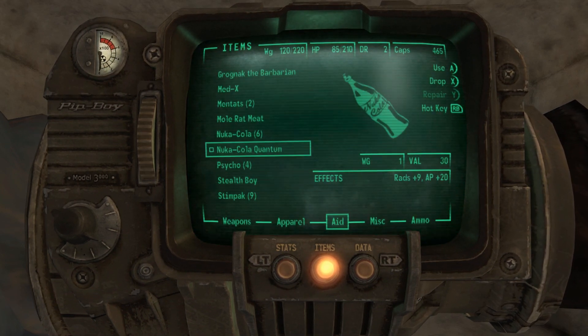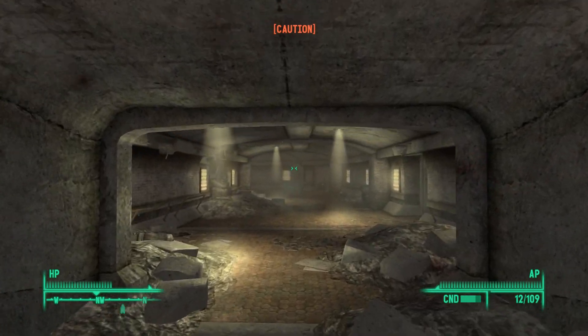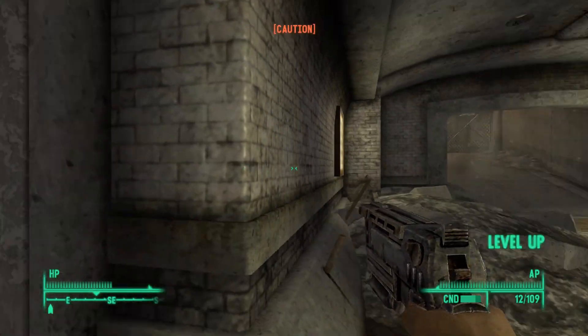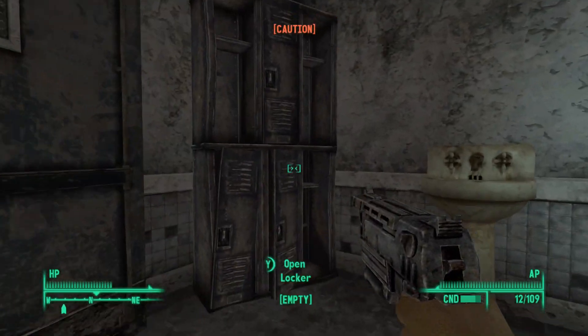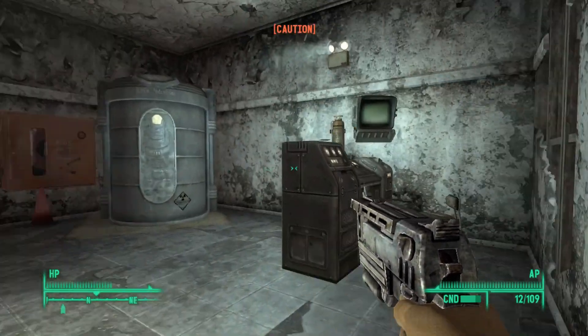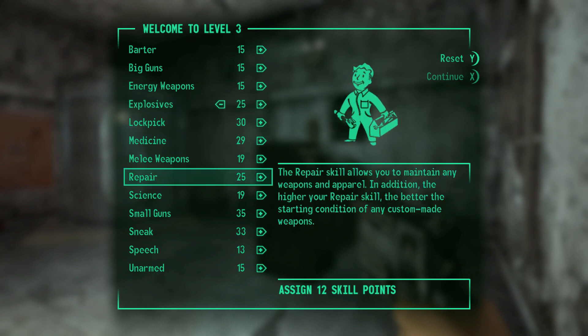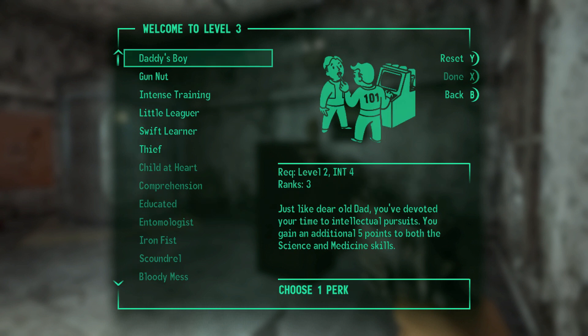Go ahead and just use the water to heal me and we use another stimpak — I don't want to but we kind of have to. Another level up. Okay, I don't think we can hack that terminal for that protectron. Let's go ahead and get Explosives up to 25 because we'll need that to disarm the bomb if that's what you guys want me to do. We will get Repair to 30 so we can repair those water pipes, and we'll get Sneak up a little bit, with the last five into Small Guns.